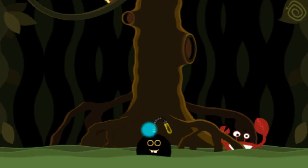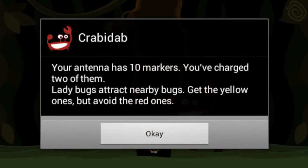I've already beaten two stages, that's why Ferdiburb has two little notches glowing on his antenna. There are ten total notches, so the goal is to make them all glow. Krabby Dabby's is telling you: your antenna has ten markers, you've charged two of them. I've already beaten two levels, so I can show you a more difficult level.